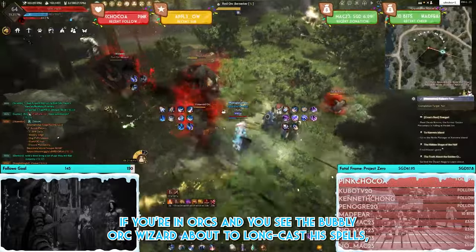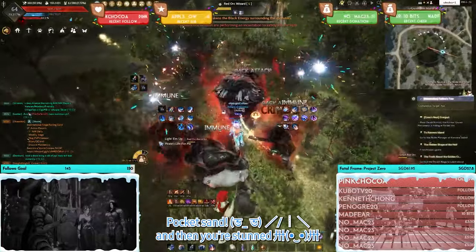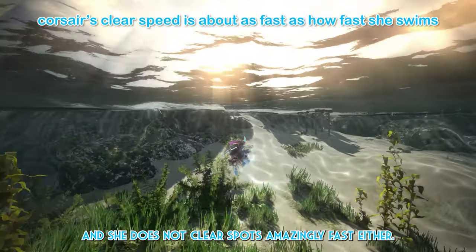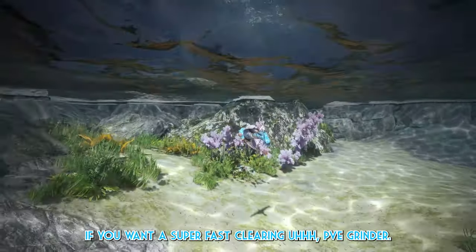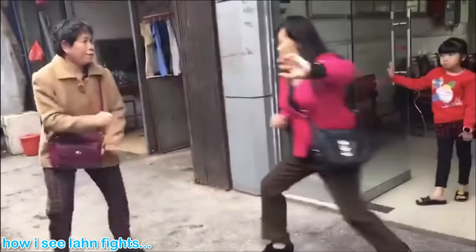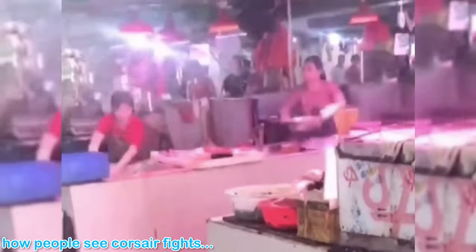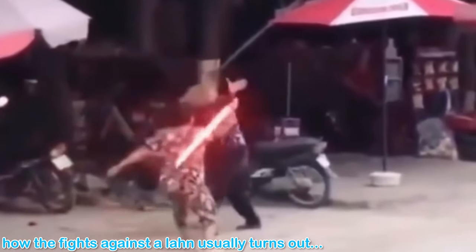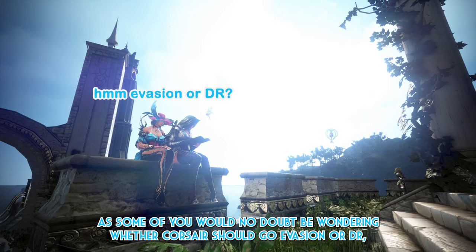Finally, here are some pointers. If you're in Oryx and you see the Oryx about to cast his spells, you can use Light Them Up to interrupt his cast. Corsair as a class in general does not do a whole lot of damage in PvE, and she does not clear spots amazingly fast either. This is not a class to go to if you want super fast clearing PvE grinding — for that, fan-favorites like Succession Striker and Lahn are better options.